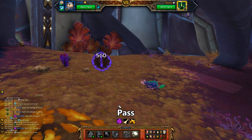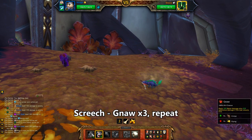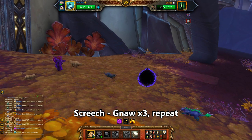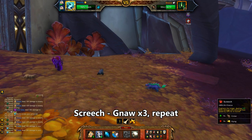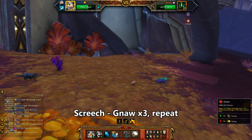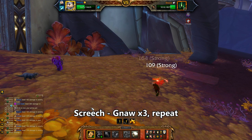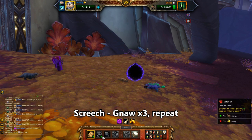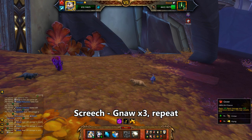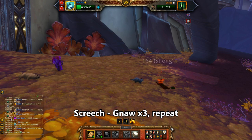Start with any of them and get void portaled out. Use Screech, then Gnaw three times. Repeat — just refresh the Screech debuff when it's got one round left, spam Gnaw, and pray for him to hit you once instead of twice with Flank. Some crits in your favour wouldn't hurt either. It's fully worth going back to Pandaria to find the speed balance breed ones.